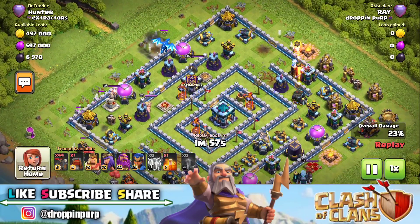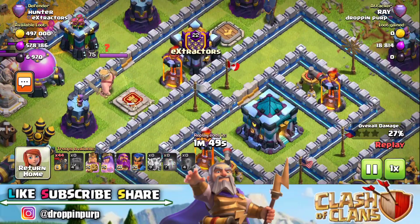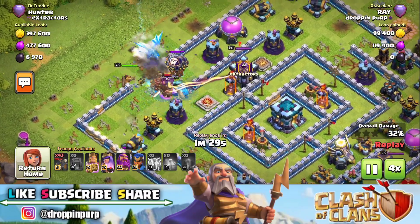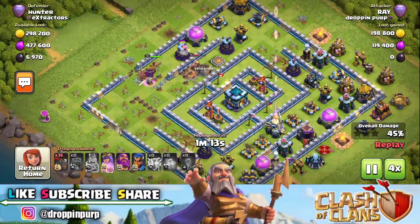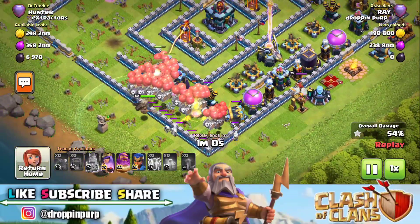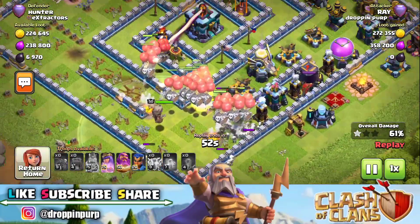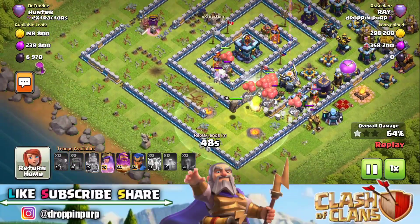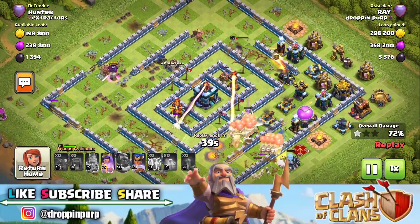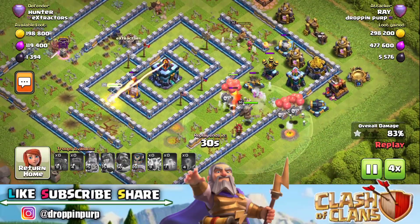We will drop the wall breakers and the rest of the heroes. There is a multi-inferno so the siege barracks will go with the wall breakers, but if we drop the wall breakers on a single inferno we won't get it - we have a single inferno so we have to deploy from the multi-inferno side. We have to go to the wall breakers and to the king and queen. We have to deploy from the side to get out. The whole area is coming to this area, and we have to deploy the royal champion - I have to wait for a while.